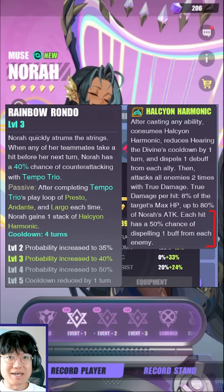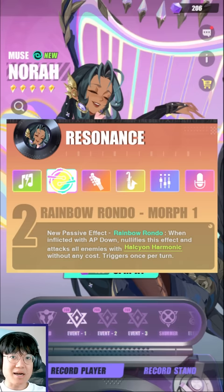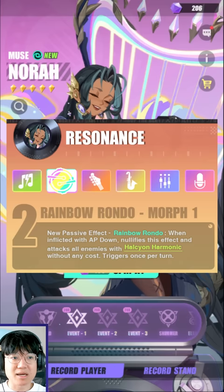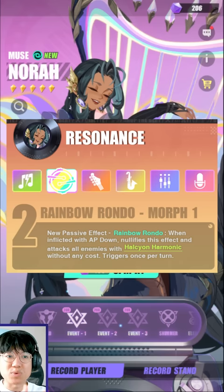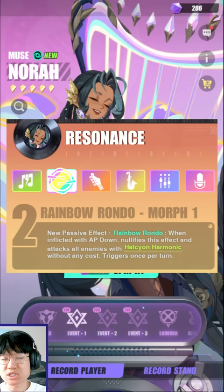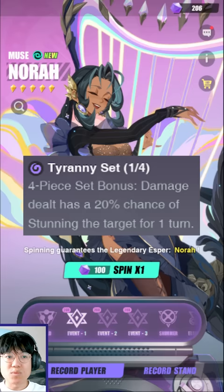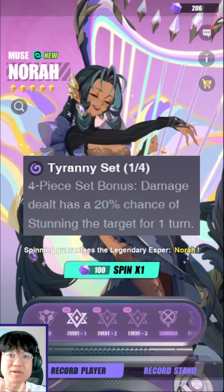That is a big deal because at R2 she does not need a Halcyon buff on herself — which is normally triggered by triple hitting with her first skill. She will no longer need her Halcyon buff to apply her Halcyon AoE attack. Her AoE attack is now further triggered whenever she receives any kind of AP manipulation — AP down specifically. So she's instantly a really good counter against enemy comps with Ashley or Tia. If you just drop her a Tyranny set, whenever she gets AP reduced — which won't happen because she's fully resistant to AP reduction — she'll counter with a Halcyon AoE attack, which with the Tyranny set has a really good chance of landing a stun on any one of those enemies.